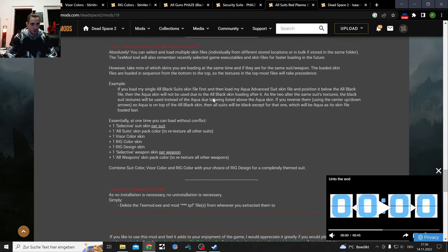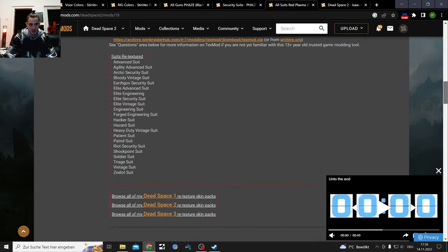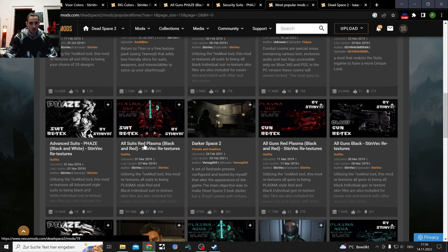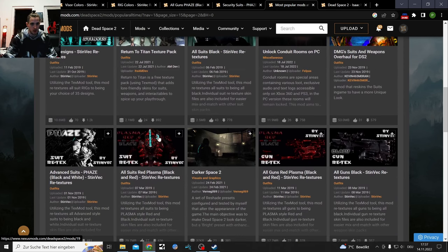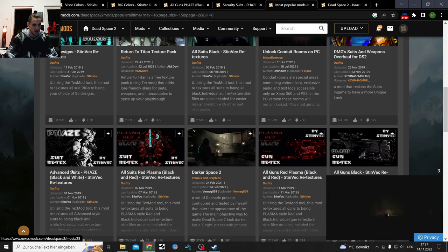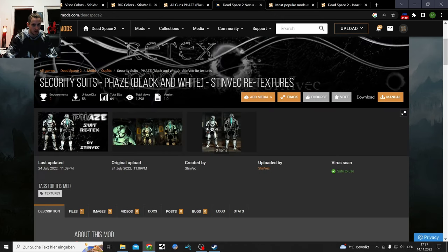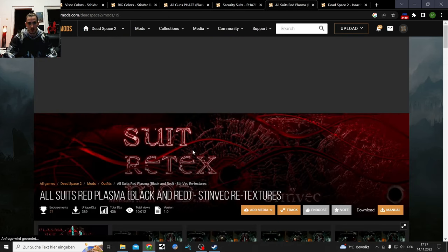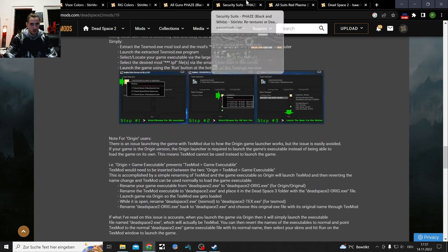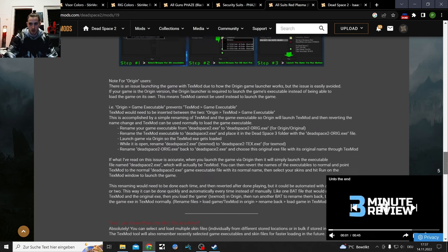The all suits mod is something that's gonna be a little bit messy with mission meshing if you use too many mods together which are just suits. From what I've heard with the suits, you can either just download this file and it's all done, or if you want to match it with advanced suits in white and security suits in white, you need to make the right loading order - with advanced and security suits above all suits, which we'll see in a few minutes.